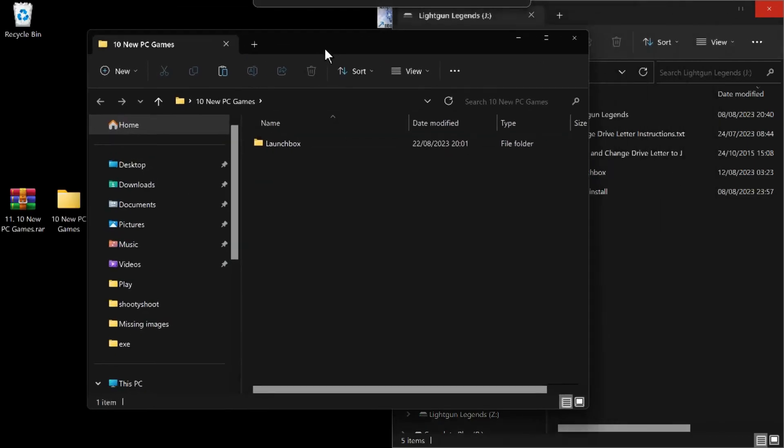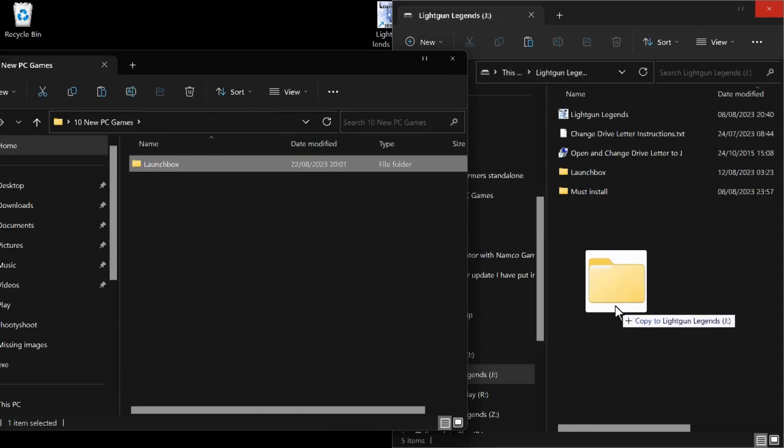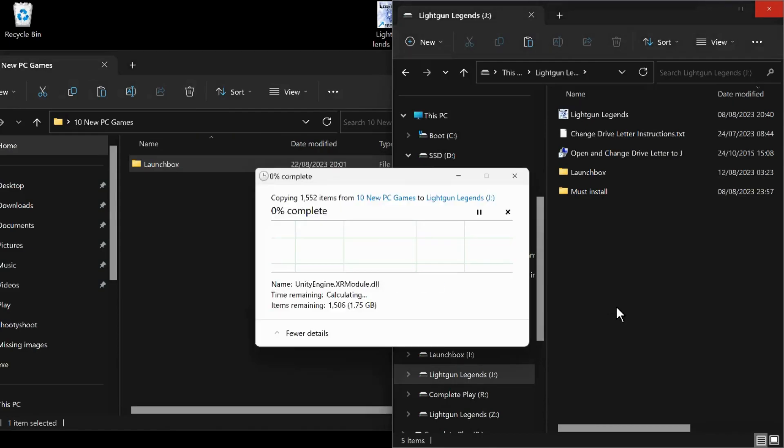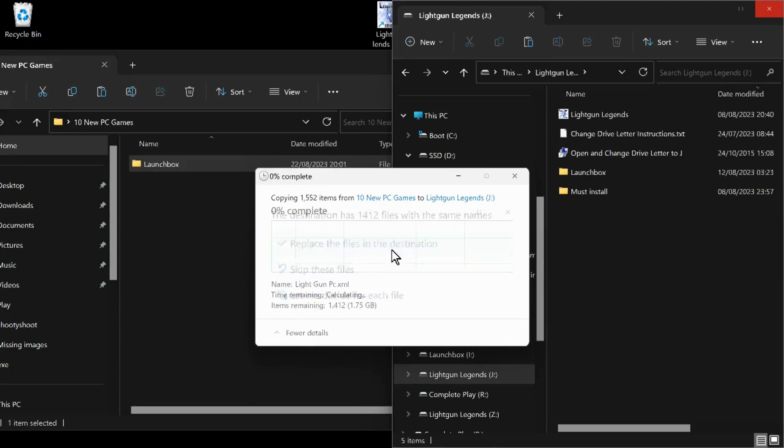So that gets unzipped — tells you what it is. Double click it, opens it up. You open up your Rude TV drive, which is a J drive, and you literally just drag it and drop it. It'll say to replace one file — one file only.